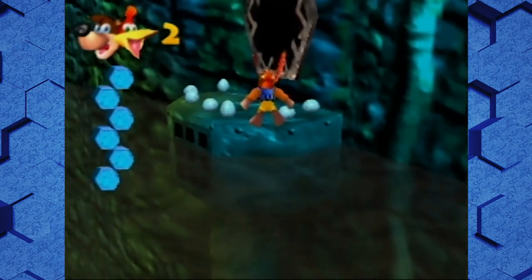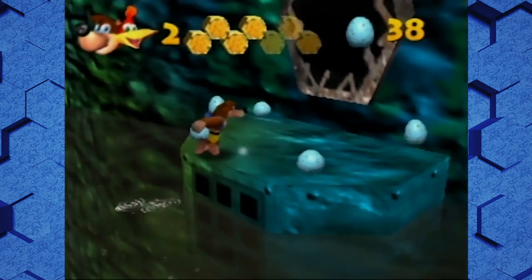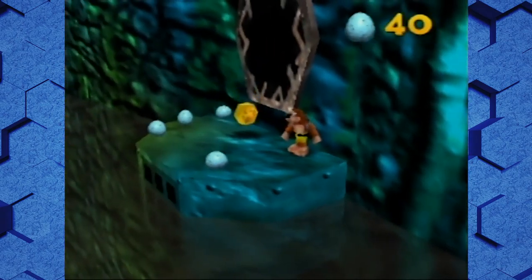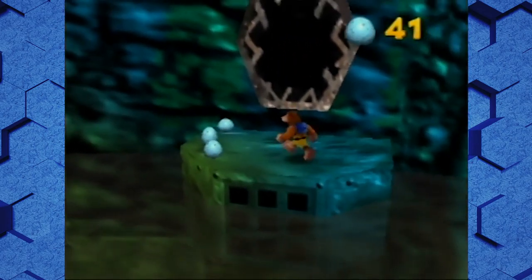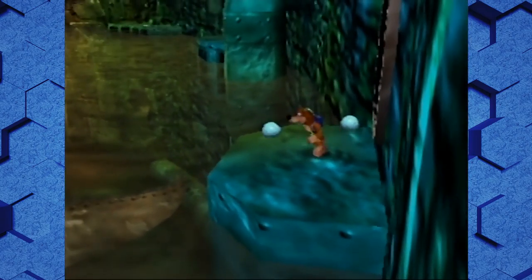Watch out! He was a pushover — a giant eel thing. Any time there's a hole in the wall that looks like that, there's going to be a dude coming out of it. Go learn from the eel in Mario, why don't you?